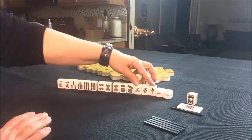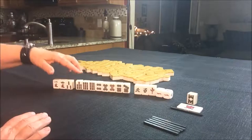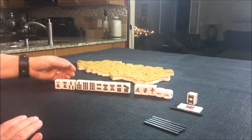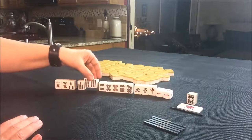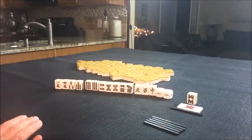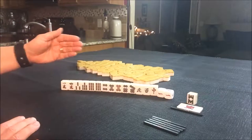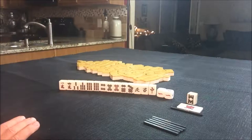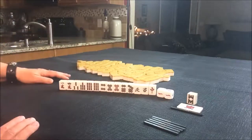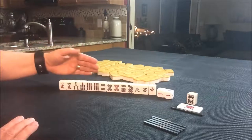So I think I would get rid of these three and go for Pinfu and Reach as quickly as possible. We would need to draw in tiles to turn these into pairs or Chi. I suppose this could be the pair, in which case we would need tiles around these four. But I would throw those away first — these are pretty well set. So that's what I would try here: Pinfu and Reach, as quickly as possible to try to get this Dora and Aka Dora score. Let me know in the comment section if you would do something different here.